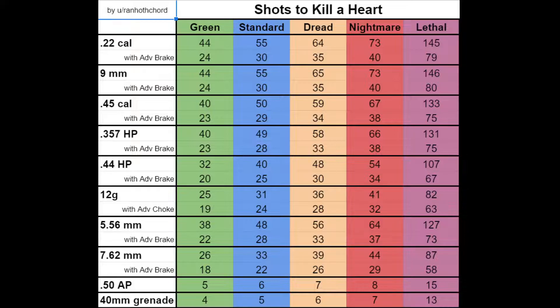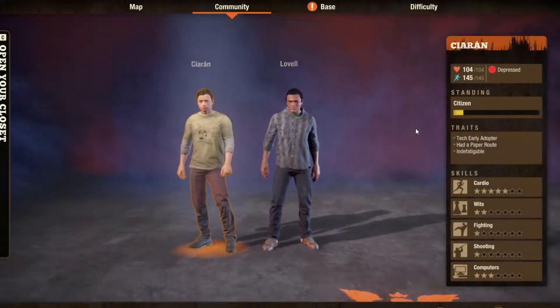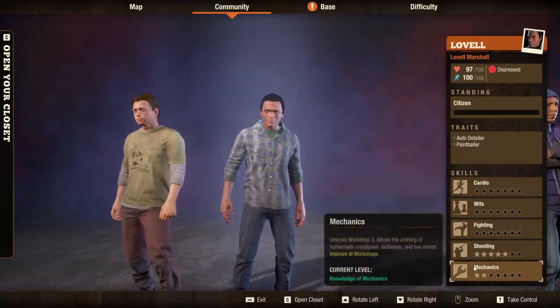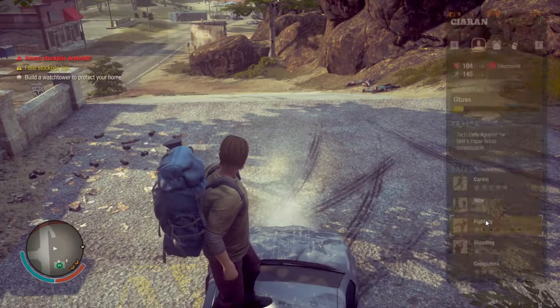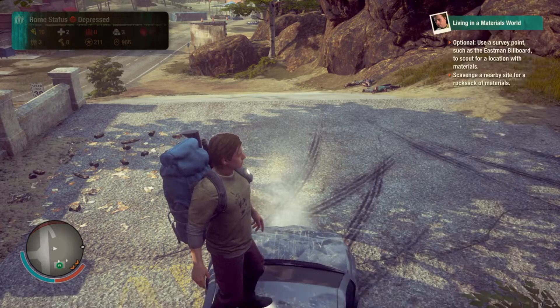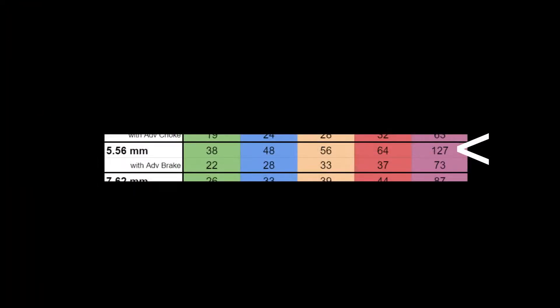I started a new community here — totally new people, not veterans, not from my legacy pool. I started with the Builder Boon and the Warlord Boon so that I would start with some 5.56. Going back to this image and zooming in, we're going to be on Lethal, so it should take 127 shots of 5.56 to kill a heart.